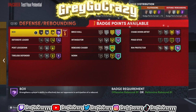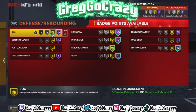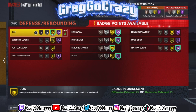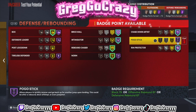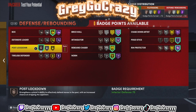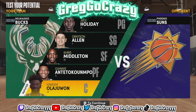For defensive badges, I had to give him Hall of Fame Brick Wall and Hall of Fame Intimidator, though I dropped Box Out from Hall of Fame down to gold. I also gave him Hall of Fame Rim Protector — this build is going to protect the rim if you time it right. He gets gold Rebound Chaser, which is the max he can get, and Hall of Fame Pogo Stick, which is a very useful badge on any center build in 2K.